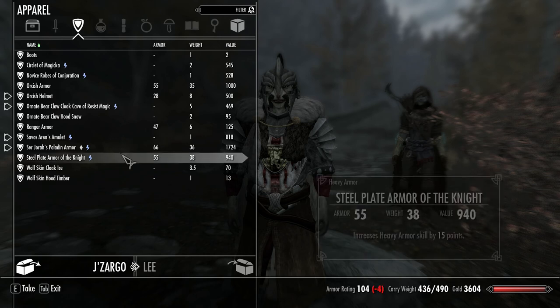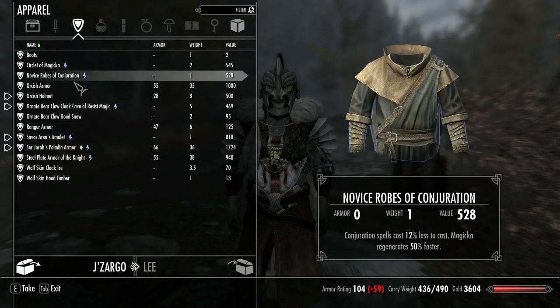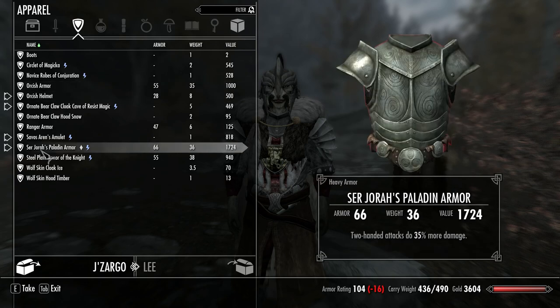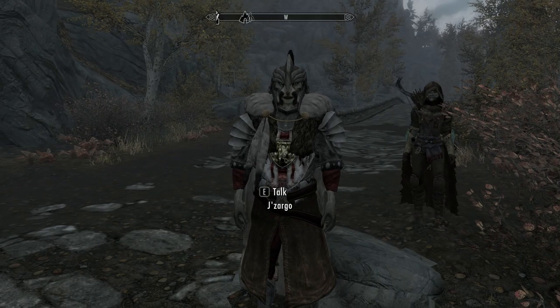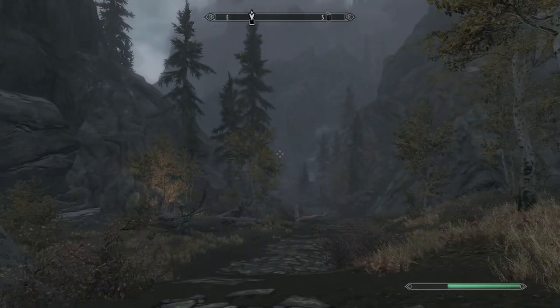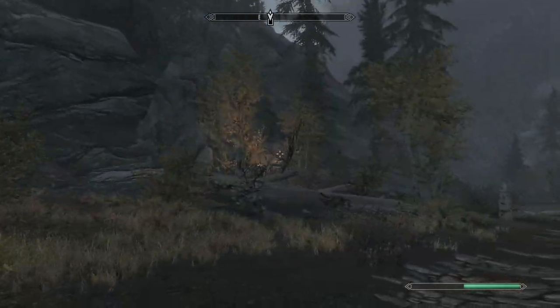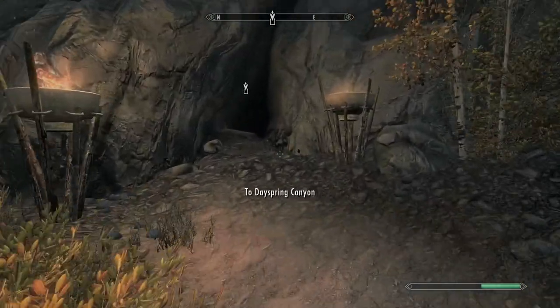What's he wearing? He's wearing the Paladin armor which is 66, and the Orc's armor is 55 — I can improve that though I think. I'll do that when I'm at the fort. And is this it? There's a cave here. Yes, this is it — the map marker shows it here.